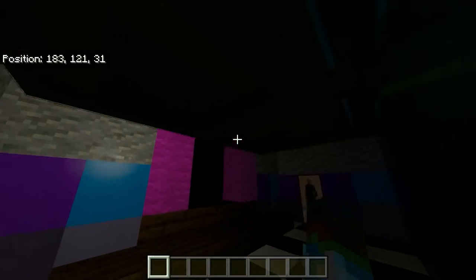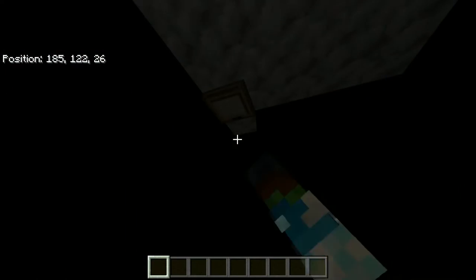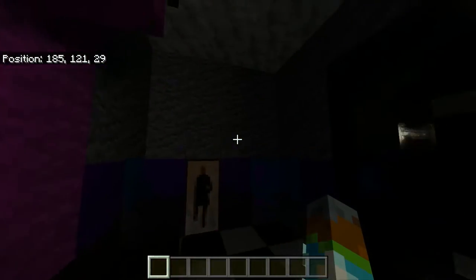We're going over to Kids Cove. This is Mangle's area — this is where Mangle is, and this is where the opening of her vent is. She has a little stage, that sort of stuff.